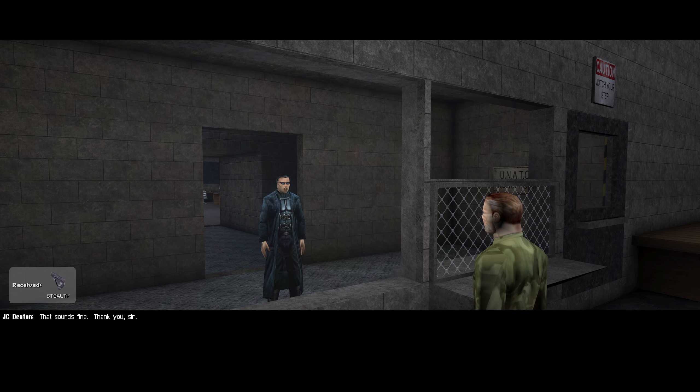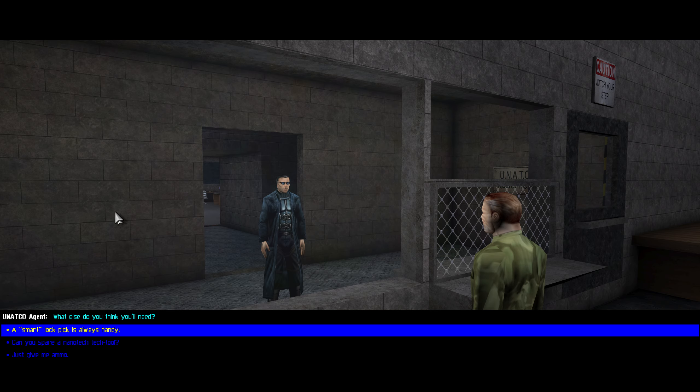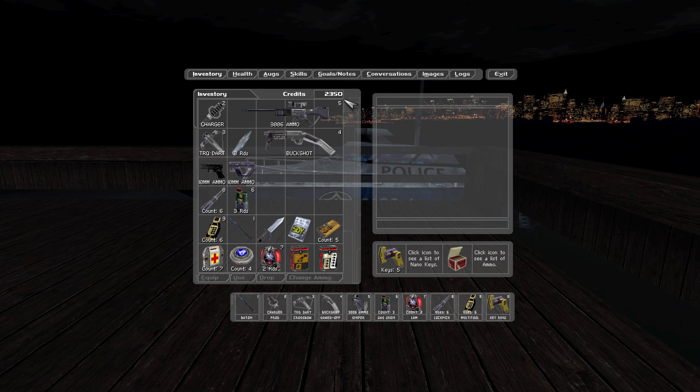We got some much needed equipment from Sam Carter — a stealth pistol — and we asked for a lockpick as well. We also found some non-legitimate equipment; basically we stole things from storage closets and offices, as well as a hidden area beneath Alex's office. We got a new mission from Joseph Manderley and he paid us 1,250 credits. We currently have 2,350. We stole some from the ATM.